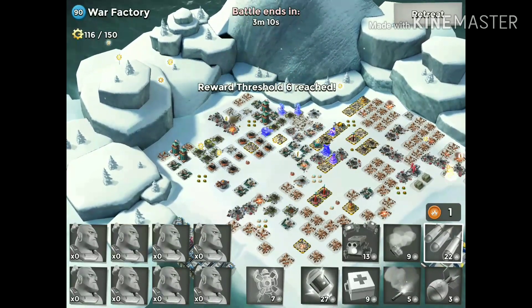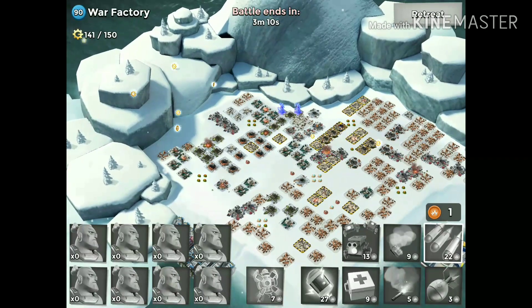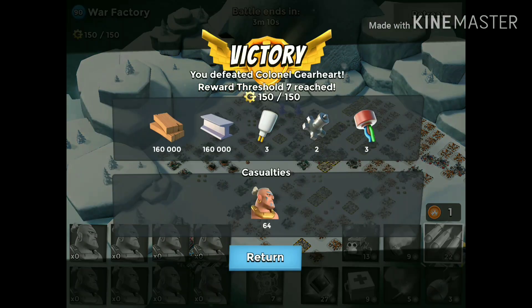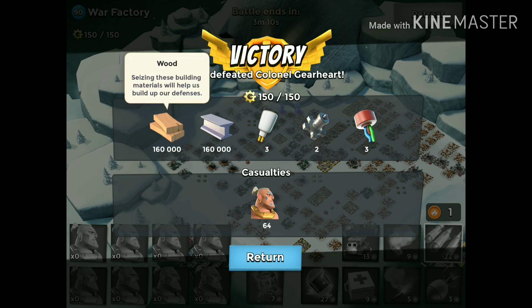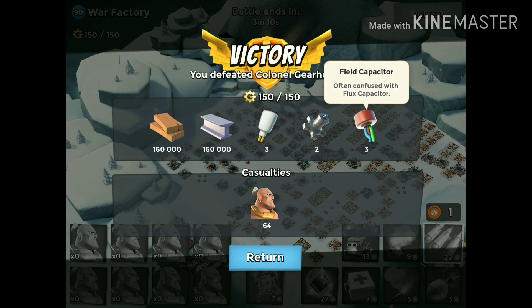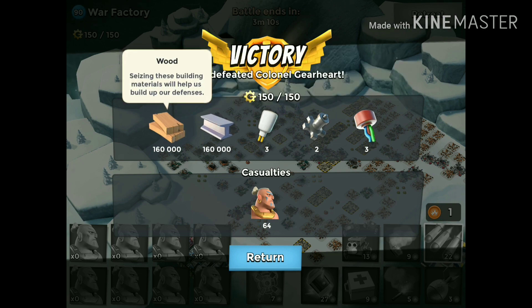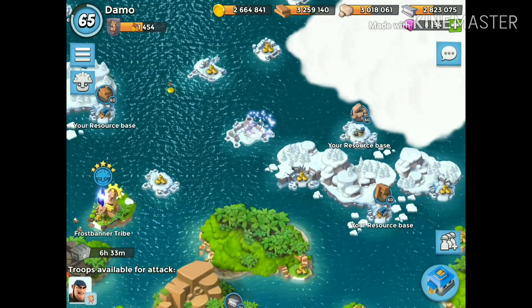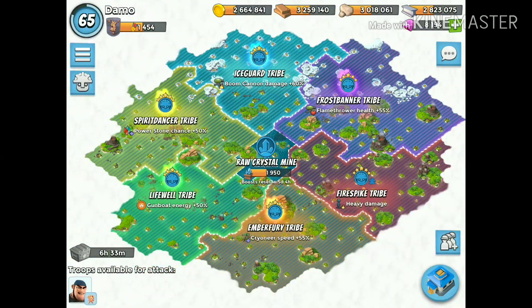I was boosting because I was doing a map clear and then the War Factory just sort of sprung up on me and I didn't have time to wait it out. So that is War Factory for today — nice and easy. The resources seem a bit low, I thought it was a lot more than that. Gear Heart is taken down for another week, five days left in this tribe cycle.